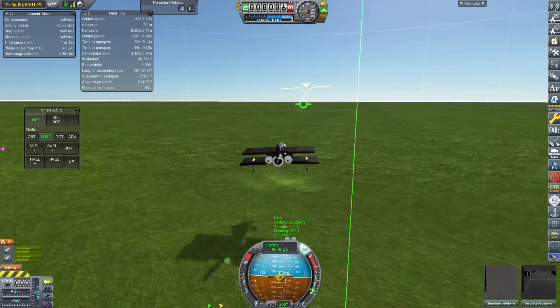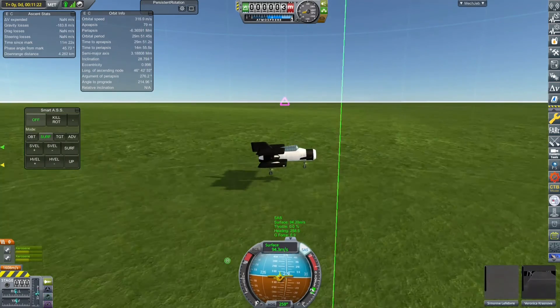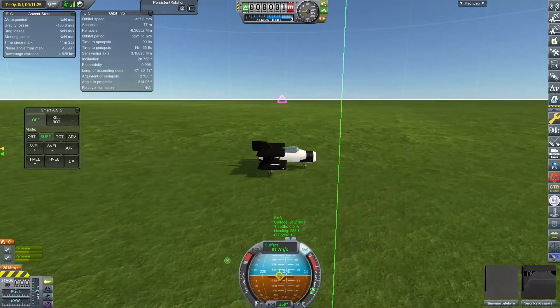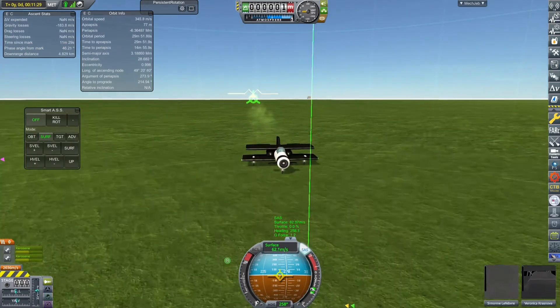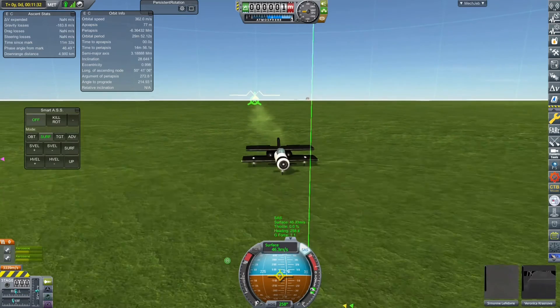We're coming down — six, five, four, two, one, zero. Better landing! It's probably about two kilometers away from the KSC, but hey, we landed. It's like the first time I've landed a plane without it immediately dying, which is absolutely brilliant.